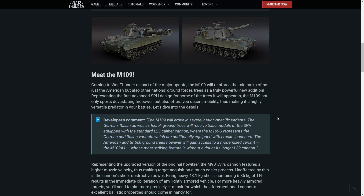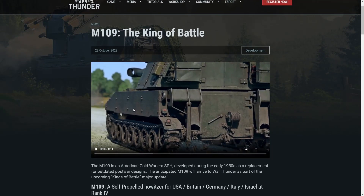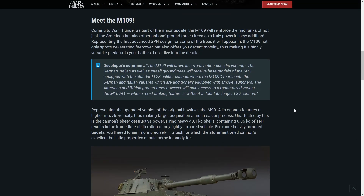It will arrive in several nation-specific variants. The German, Italian, and Israeli ground forces will receive base models equipped with the standard L-23 cannon, while the 109G represents the German and Italian variants additionally equipped with smoke launchers. The American and British will gain access to the modernized version, the M109A1, with the much longer, less goofy-looking cannon which you see in this video.